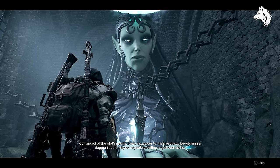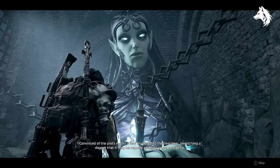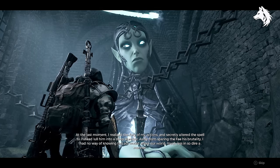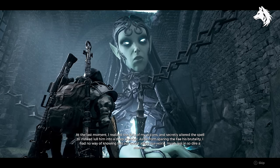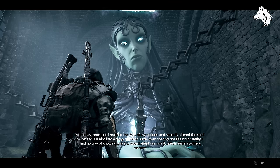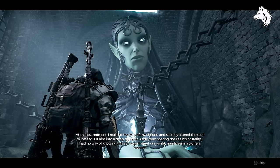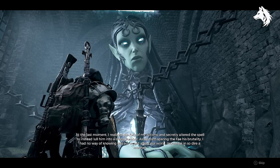Convinced of the plot's merits, I lent my power to the treachery, bewitching a dagger that it may be capable of killing a god such as he. At the last moment, I realized the folly of my actions, and secretly altered the spell to instead lull him into a deep slumber. Aside from sparing the Fae his brutality, I had no way of knowing this act would affect our world, but less than so dire on Nana.